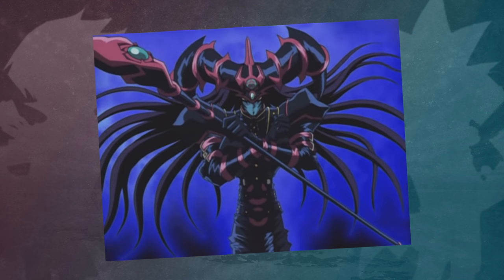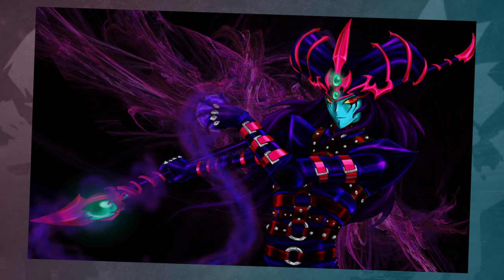This card's attack name is Destructive Spell, Death Ultima in the original manga and anime, but was changed to Chaos Scepter Blast in the English.